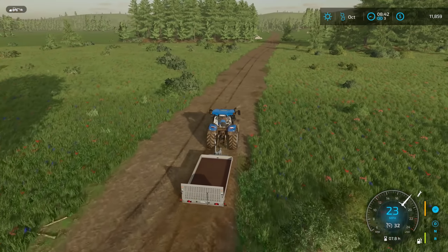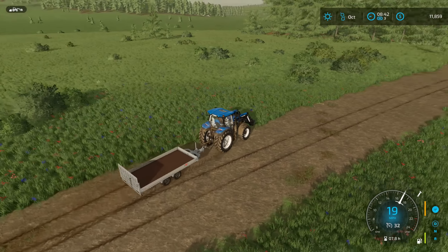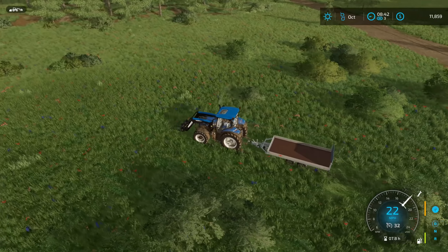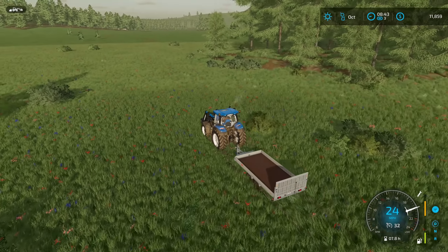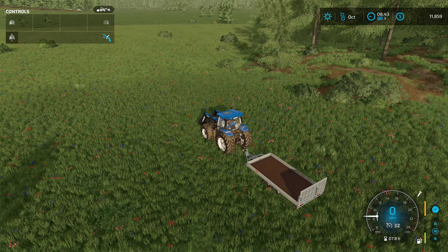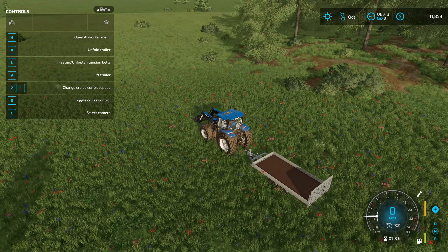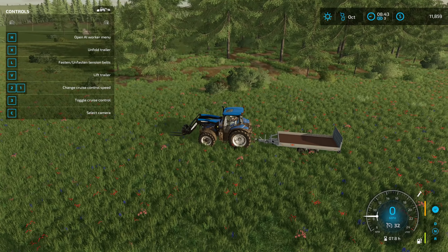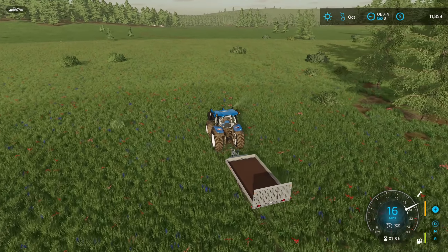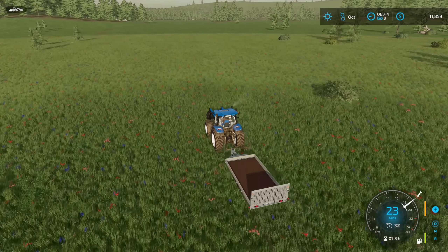I do like having some trees on the map that give us fall color. I need to bring the trailer back. By the way, I finally figured out how to put the side rails down on the trailer. The reason I've been having difficulty is because I usually have the front end loader on with the trailer. When I'm on the trailer and try to move the mouse the way you're supposed to open the side rails, it only controls the front end loader. I have to have the front end loader off in order to put the side rails down.